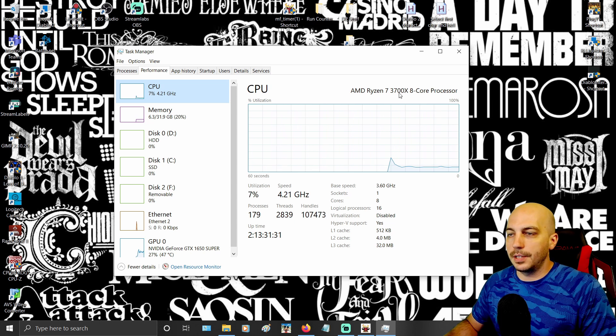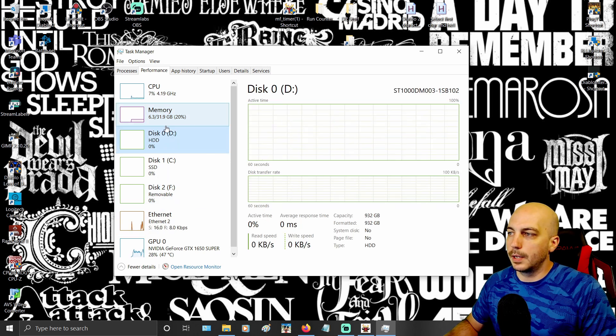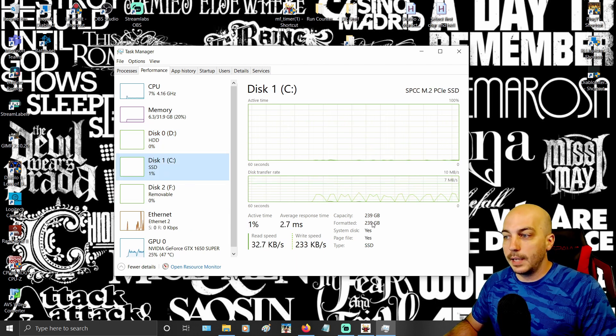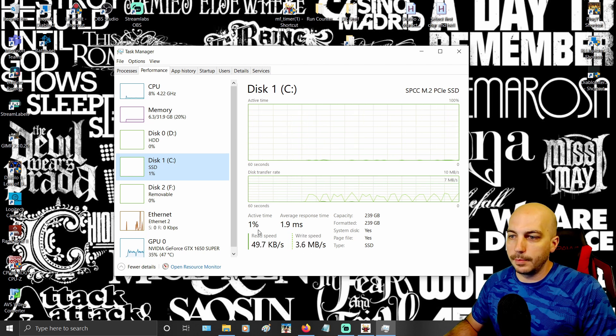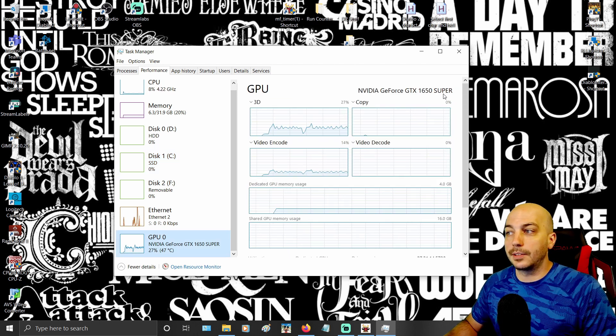I've got 8 core, 16 thread — I'm way over what you would need for that. For memory I've got 32 gigs, you can see it says right here. For disk space I have a couple different drives — here I've got a one terabyte hard drive, and this is a 256 NVMe SSD. They always read a little bit low. And down here is my graphics card — I've got a GTX 1650 Super.